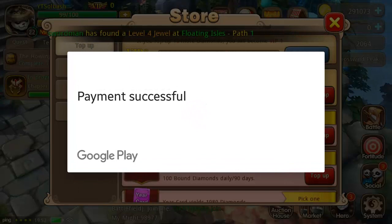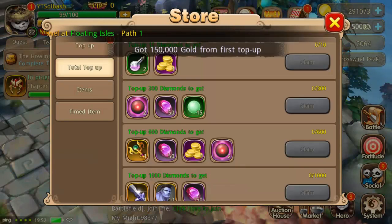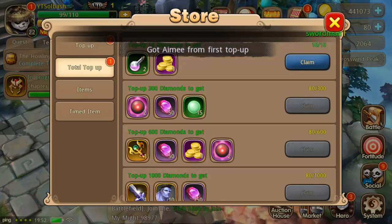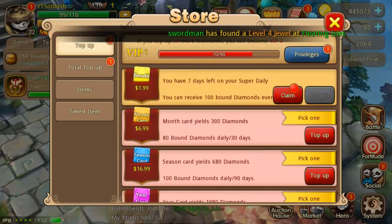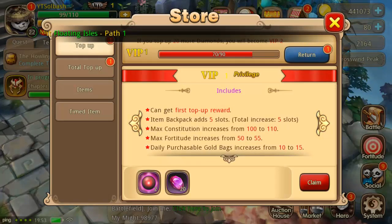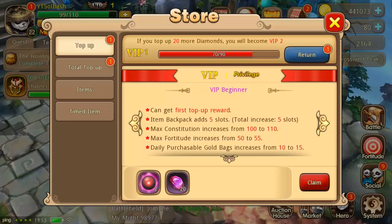The super daily card yields 80 diamonds — actually 100 bound diamonds daily. That put me at VIP 1. We got Wings of Fortune for the first top up, Power of Thunder, and Amy. You can receive 100 bound diamonds every day and you have seven days left on the super daily card. So the super daily card is not forever — it's only seven days and it is $1.99, so just beware of that.